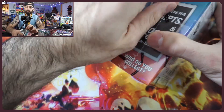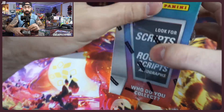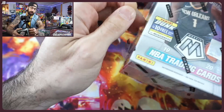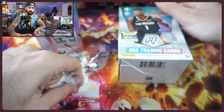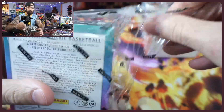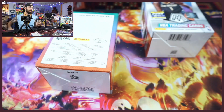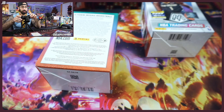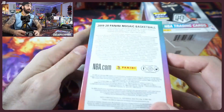We'll rip open two for now and then do some housekeeping at the midway point. These are quick — four packs by eight cards — so not too much in them. Another thing you can find: this is kind of like the standard Mosaic blaster. That's really bright, we're gonna lower the brightness a little bit.